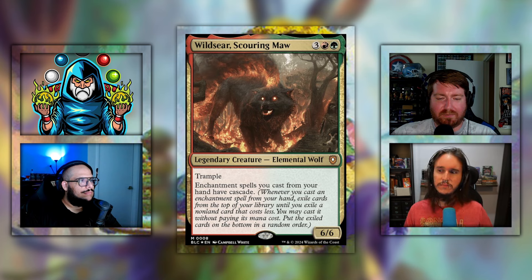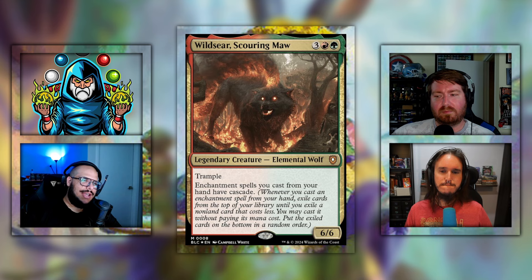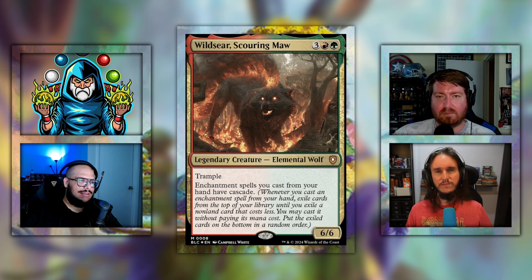By the third smash, everyone might not even be there — it can be aggressive. When you turn your 6/6 into a 12/12 double strike, that can be kind of nuts. That's pretty easy to do with the enchantments in the deck that give double strike and double damage. It's aggressive — five mana for a 6/6 with trample, you're automatically going in for commander damage pretty much every time. Steven, it's Gruul enchantments, you have to love it, right?